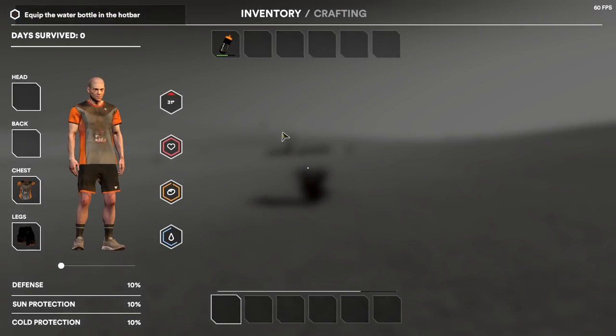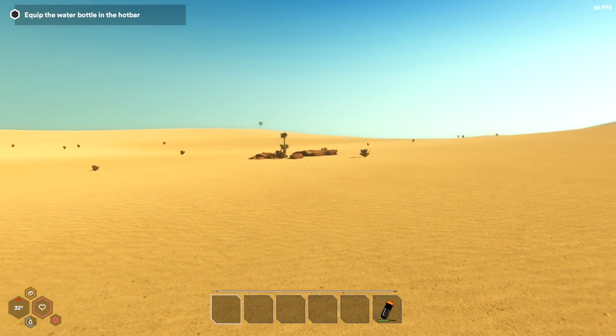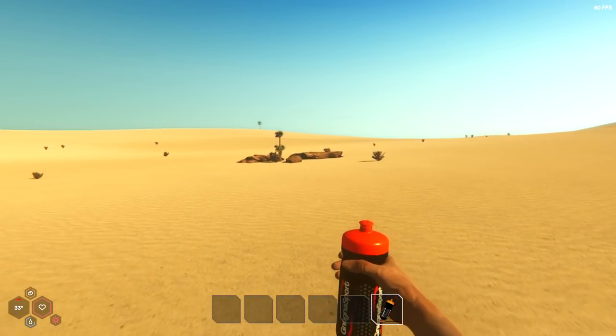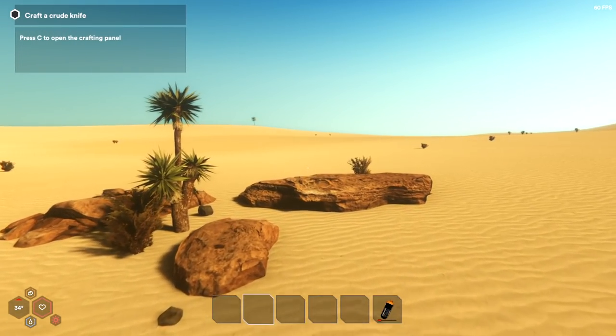Equip water bottle — we need to do that first. I'm going to put it down here, and then we want to drink it. That's what they want us to do. Let's drink it. Excellent. We can put a little more in our throat. There we go. Stomach's nice and full.